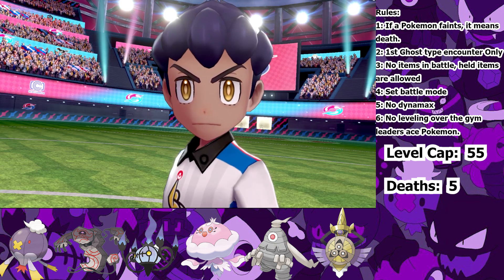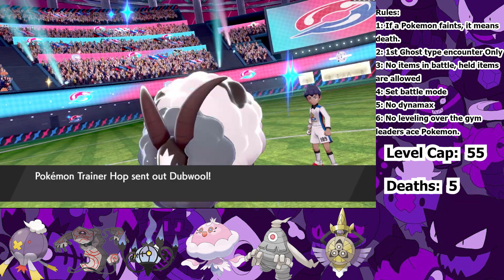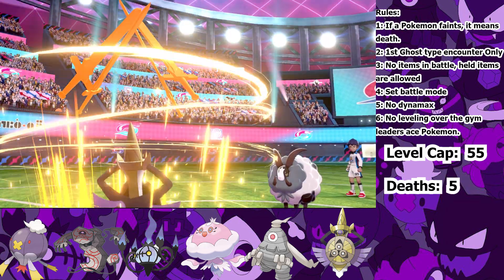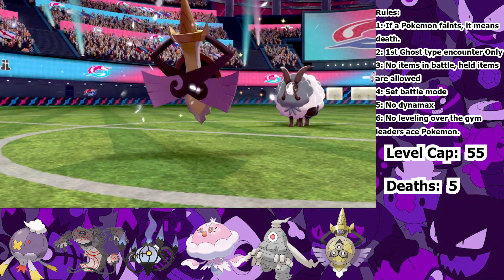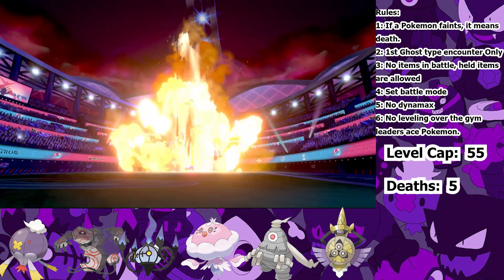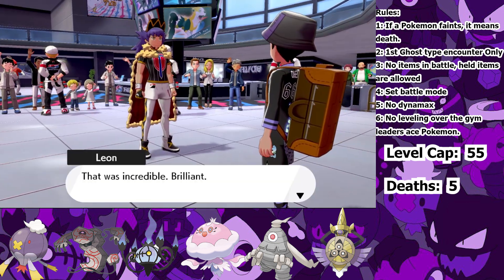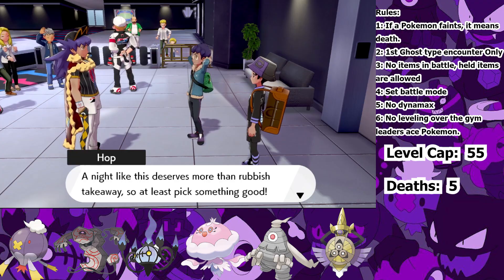And now time for the final battle against Hop. But once again it's a breeze. Dubwool still can't hit Ghost-types effectively, so all I have to do is Swords Dance up and Autotomize, then Iron Head Dubwool and Snorlax to the ground, Shadow Claw the Pincurchin, Corviknight, and Dynamax Inteleon, and send them back to the Shadow Realm. Don't look so happy Leon — I'm coming for your throne next. Your brother was just a stepping stone.